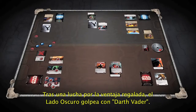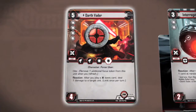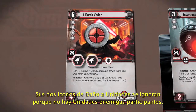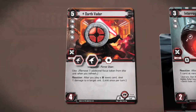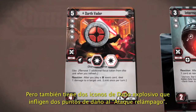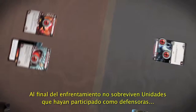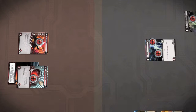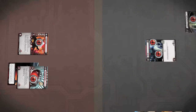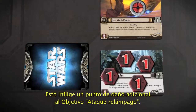Having won an easy edge battle, the Dark Side Player now strikes with Darth Vader. Vader's two unit damage icons are ignored because there are no participating enemy units. Vader does have two blast damage icons, so he deals two damage to hit-and-run. At the end of the engagement, there are no surviving units that participated as defenders.